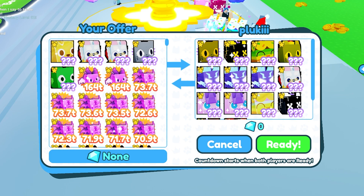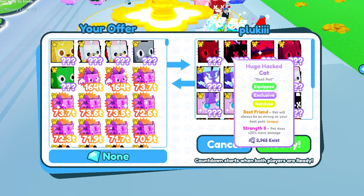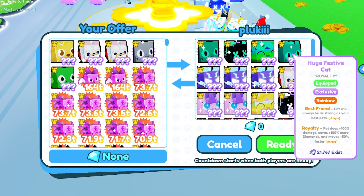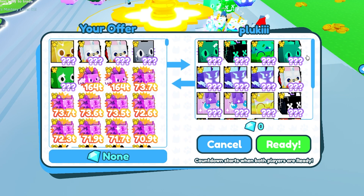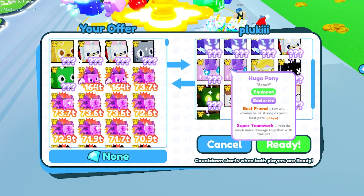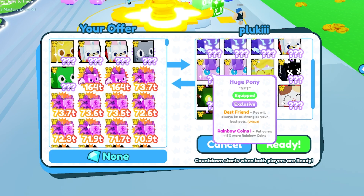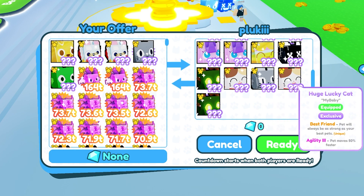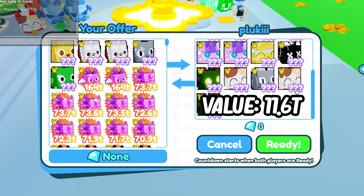That one rainbow huge cat is already three trillion in value. So three trillion plus a rainbow huge cat at 1.25 trillion, a rainbow huge cupcake at 535 billion, a huge festive cat close to 950 billion, huge storm agonies at 475 billion — this thing's already over a trillion. Huge pixel is 460 billion. I'll pop the total up on screen — that's a lot of value for a golden huge dog.